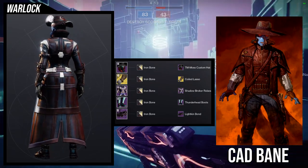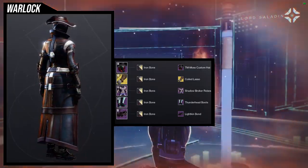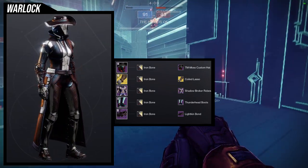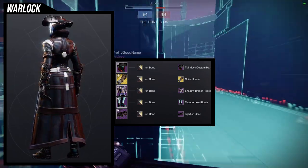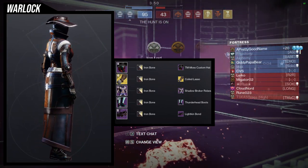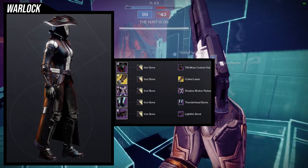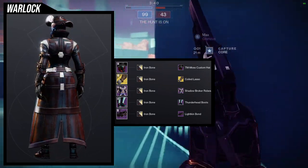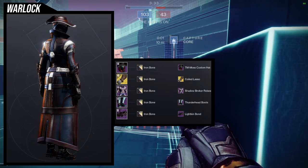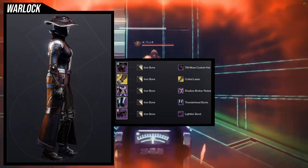I want to see how this looks on males because I want to see if it has like a male chest piece — that would be really cool. For the helmet, the TM Moss custom hat is what we're using. For the arms, we're going to be using the Coiled Lasso ornament for the Ophidian Aspect. For the chest piece, Shadow Broker robes — that one's very important — with the Thunderhead boots. I think these two combo really well together, because the Thunderhead boots and the Shadow Broker robes both have these lined pieces of leather, and I think that's the combo that makes me visually like this a lot — because it looks like they should be together.